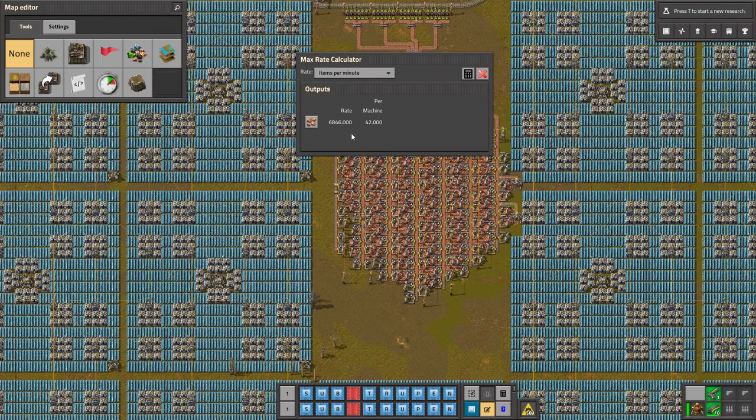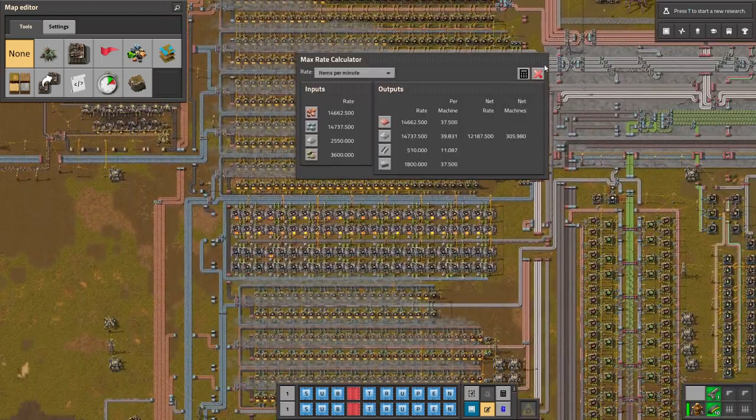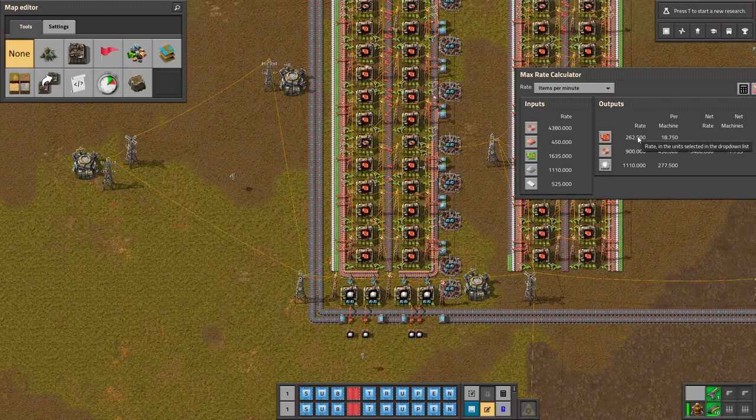For example, you can see how big the production of the ore is. Look at your smelters — it doesn't matter if they are normal or electric ones. And this mod also supports beacons, so you can see exactly how much you are producing.